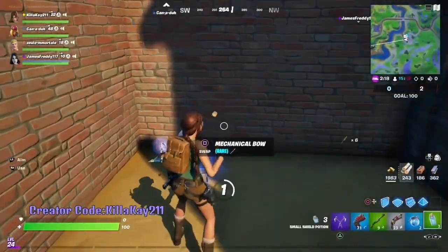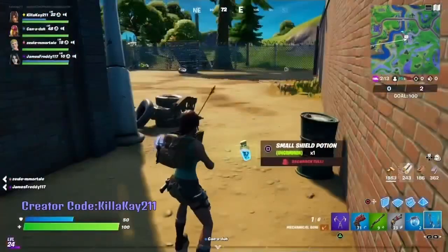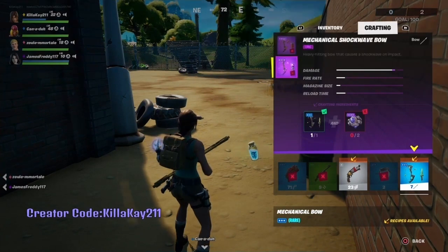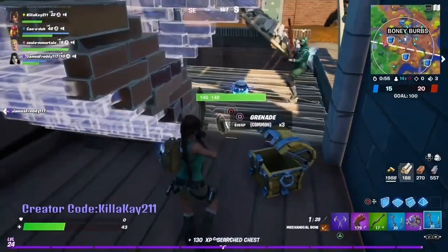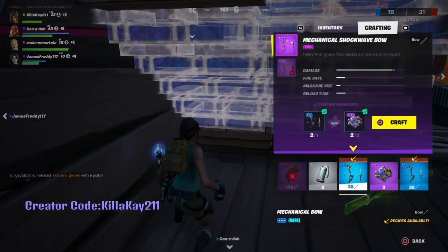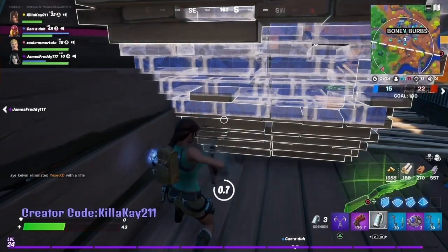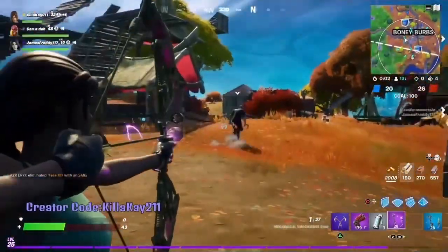Next I'm going to show you guys how to upgrade our mechanical bow. There are at least six ways you can upgrade this bow. The first way is by making it an explosive bow, or you can make it a shock wave bow. You simply just need two shock waves to make the shock wave bow, and then you're going to need six grenades to make the explosive bow.